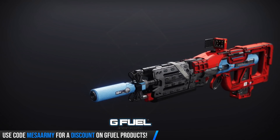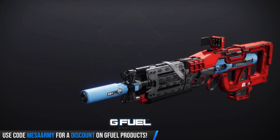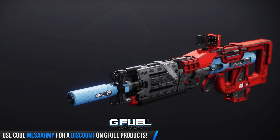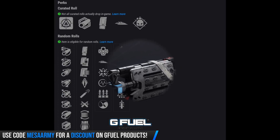Next up, we've got the Hailing Confusion. This one is a legendary pulse rifle — an adaptive frame — and I like those. I'm sick of the high impact ones. The curated version comes with Slideways and Demolitionist. In terms of the random rolls, you can get some pretty interesting things on this.